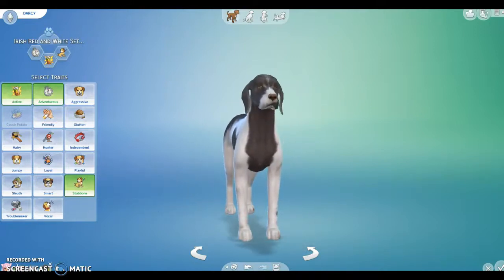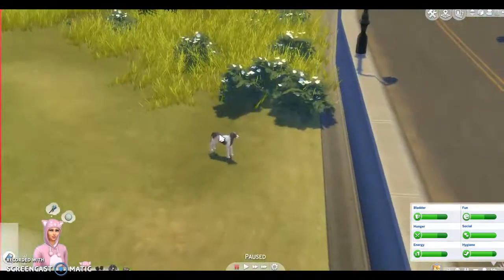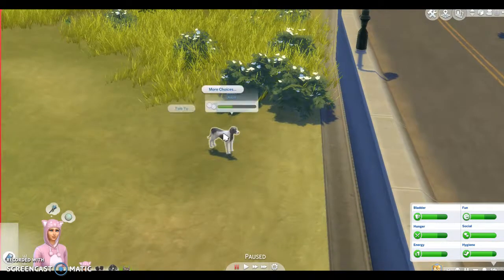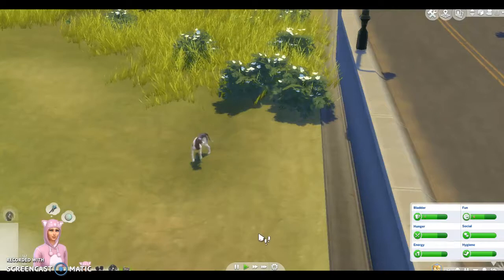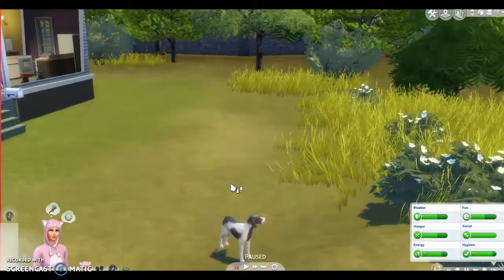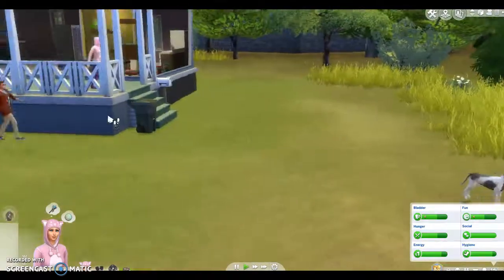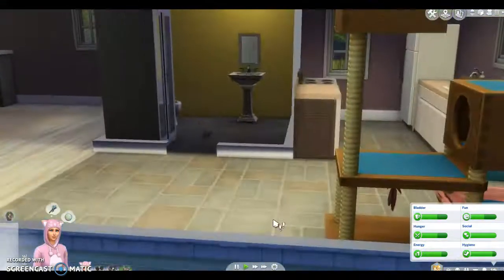So guys I will see you in Darcy in the game. We're now in the game. I don't actually know where Darcy is - oh there she is, yes she's so cute! We're going to go here and talk, actually we're going to go ask her to go potty. Aw look at her little cutie. Yeah she looks hideous but this dude is always walking around and I'm like, can you not?